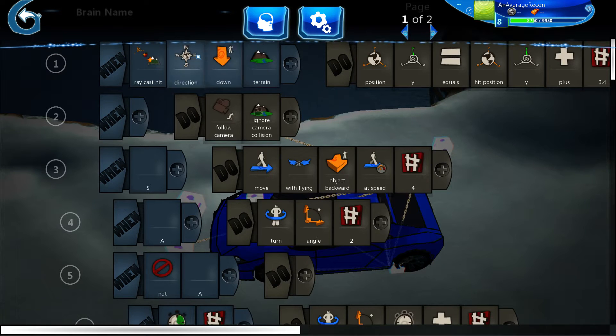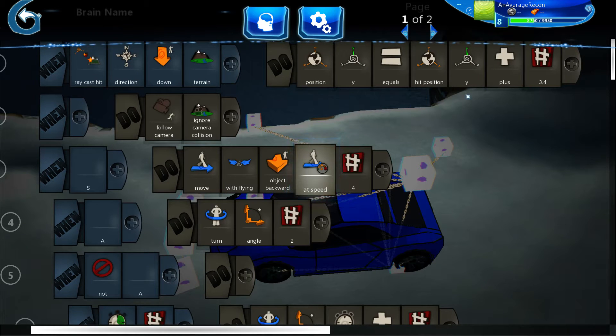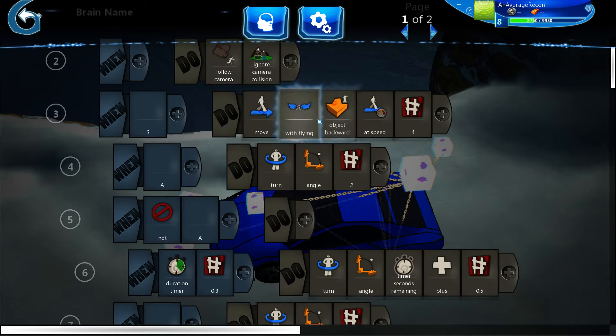So I made the main cube dictate how high the car was. At first I had it move — fly up and down — that was not working. So as you can see, I had it raycast directly down and then set the cube's position to where the raycast hit, and added 3.4 to offset it so the car wasn't in the ground.